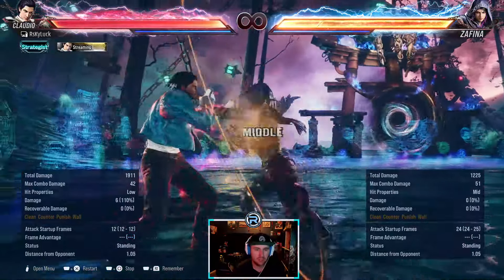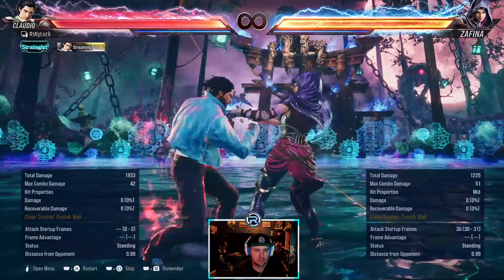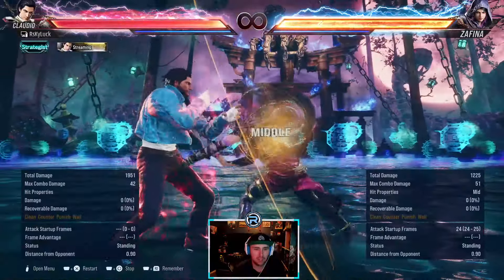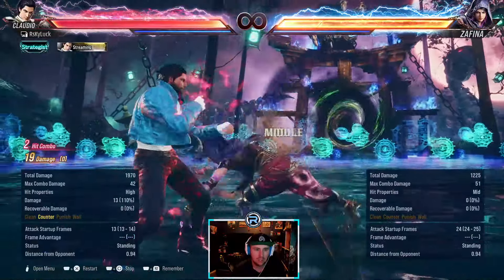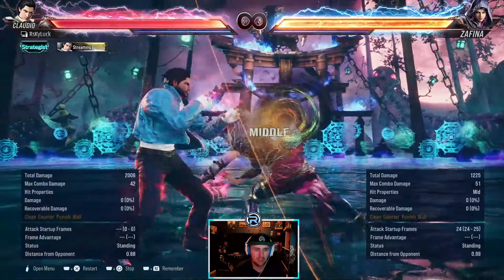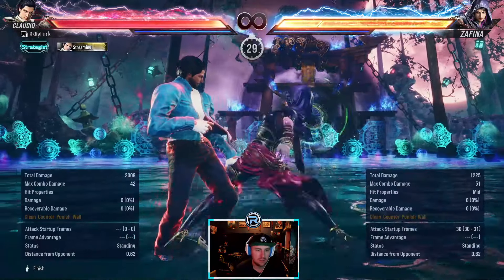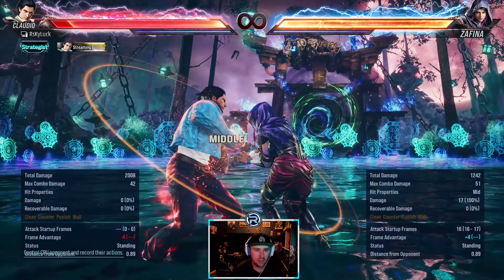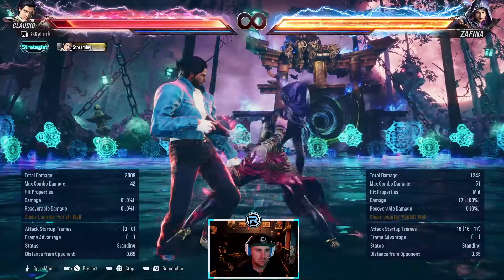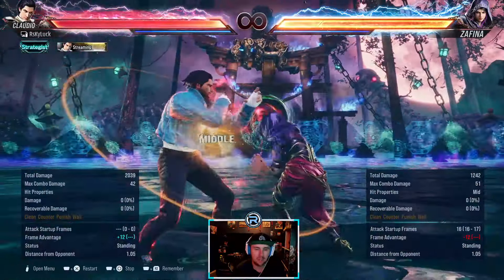She has this full string which is minus 11. You can jab — this is always a punish. This is always minus 10 and you have a 10-frame interrupt window. And if she does just the first hit, that's punishable as well. But be careful because if you try to punish you can get hit by the second hit.